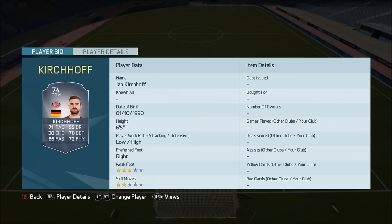The next player is Jan Kirchhoff, who has gone from Bayern Munich to Sunderland. On FIFA 14 or FIFA 15 he was a centre back for Bayern Munich and Schalke and was a really overpowered silver player back then. He's now a CDM, and if he were a centre back he'd be really good because he's got over 70 pace, over 70 defending, 72 physical, along with being 6'5" and having low-high work rates. However, he's only got 55 dribbling and 66 passing, which for a CDM is not great.